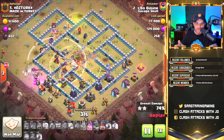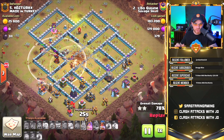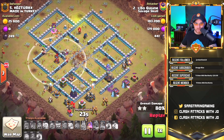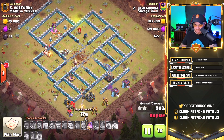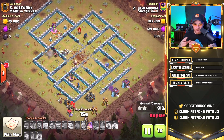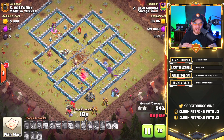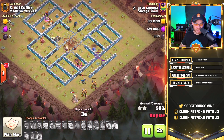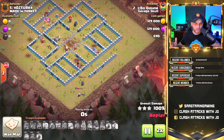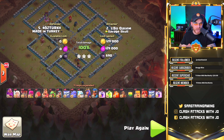An inferno tower gives our troops a difficult time and does destroy some yetis, but the barbarian king is successful in there. The queen cuts through the wall taking down that inferno tower. The royal champion goes in on the final expo, and we had similar success but with a little fewer troops. The queen's ability is used and there are still plenty of troops for final back-end cleanup of buildings.